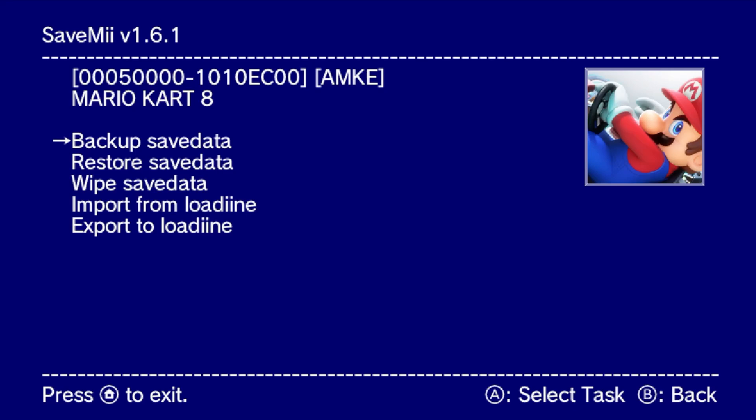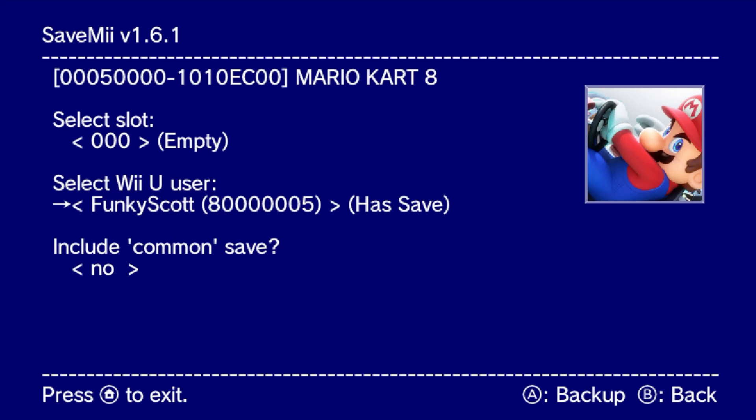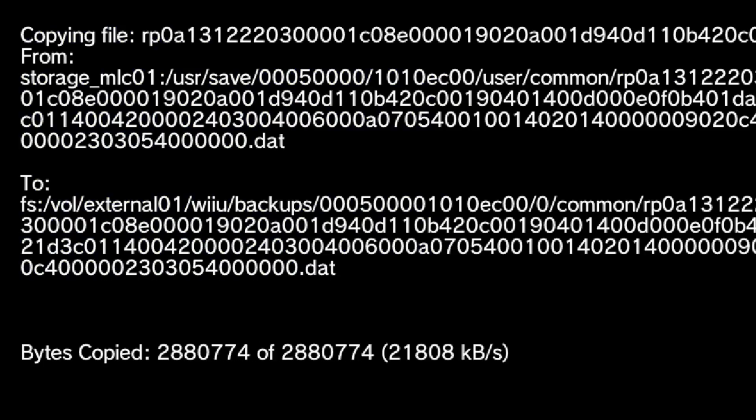Even if you don't want to back up your actual save data, it's still good to do this because it will set up our SD card with the folders that we need to add the 100% save file, so I do suggest doing it either way. Just click A to back it up and we can select an empty slot — it goes all the way to 255 but I suggest starting off on 0. Here you can do all users or select each user. I've got Funky Scott and Steve. If you have a common save, change that to yes before backing it up.